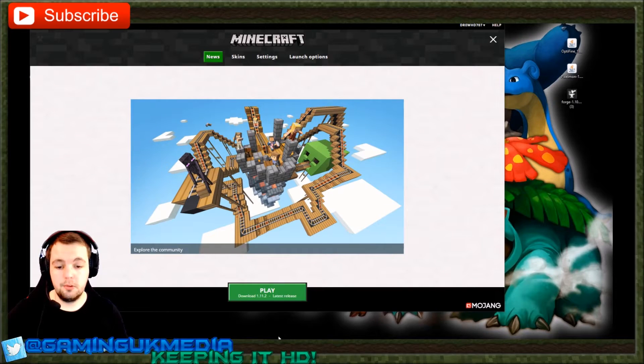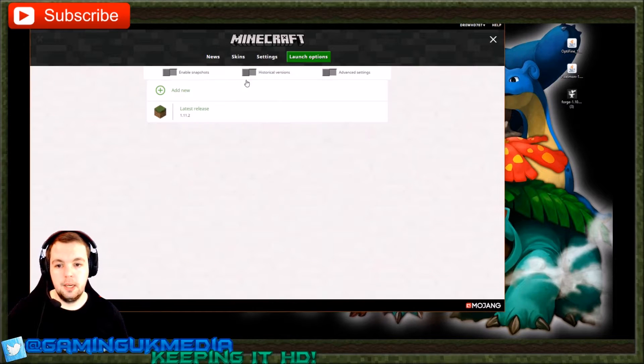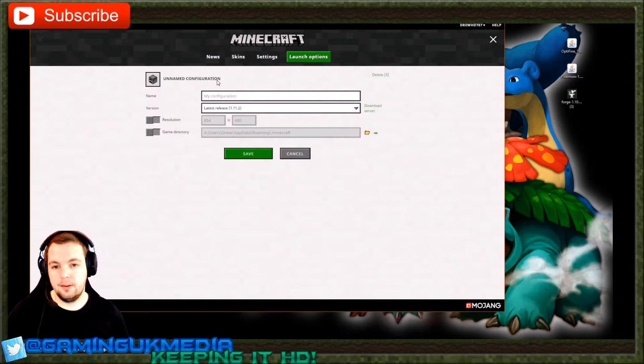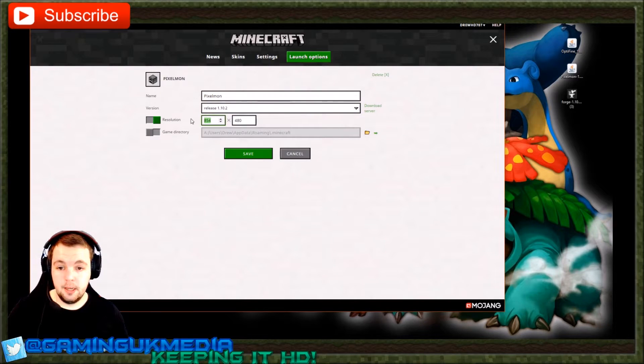The first thing you want to do is run the version that you need, because if there's no version there's nothing to install Forge onto and nothing to install Pixelmon onto. You need to run the latest version supported by the Pixelmon mod, which is not 1.11.2. So go up to launch options, add a new configuration — call it Pixelmon or whatever you want — and set it to version 1.10.2. I'm also going to change the resolution to my desktop resolution.